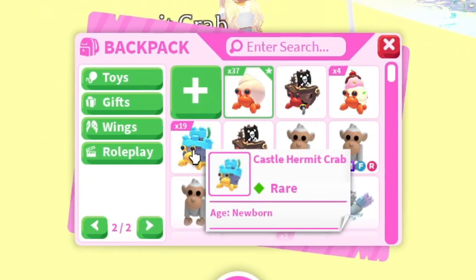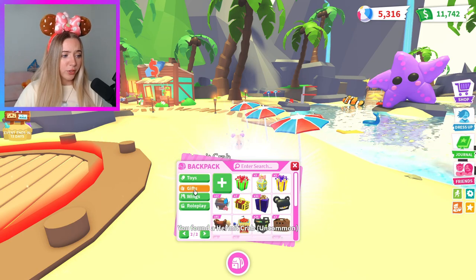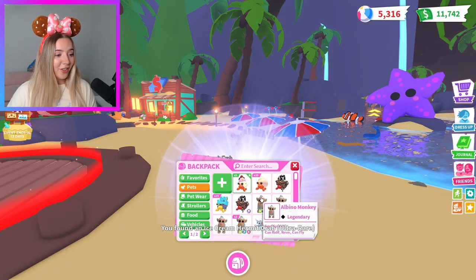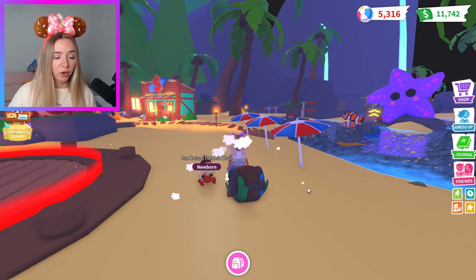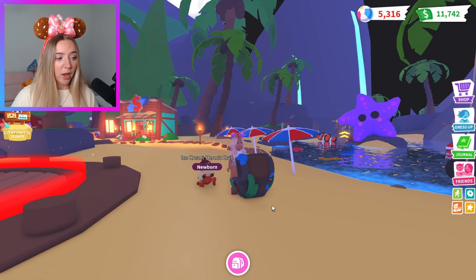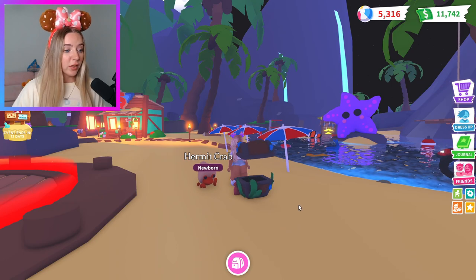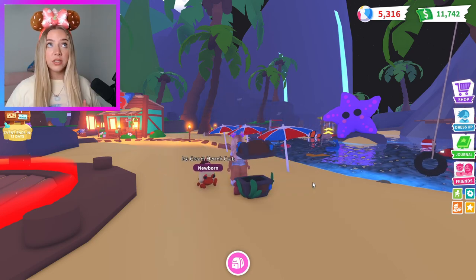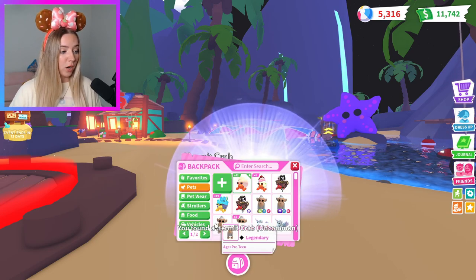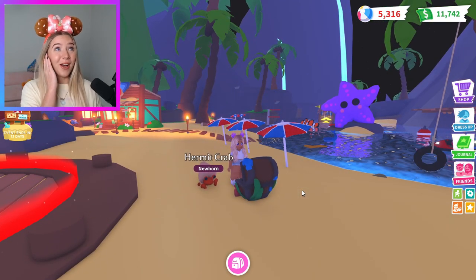The castle hermit crab — we're almost right on track, just six more and we'll be perfect for that ratio. I really don't want to get over 60 of the normal ones. Another ice cream one, but we only have five of those — we need ten. Do you really think I'm about to get five more ice cream hermit crabs in 35 boxes? That one's literally the cutest one. With a 5% chance for a legendary — I need to get at least four. If I get four I won't be mad, but I'll be really mad if I don't.